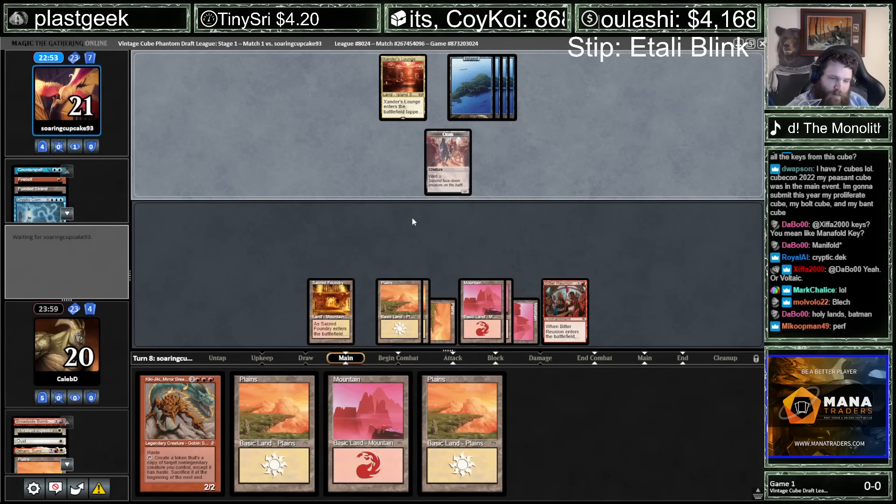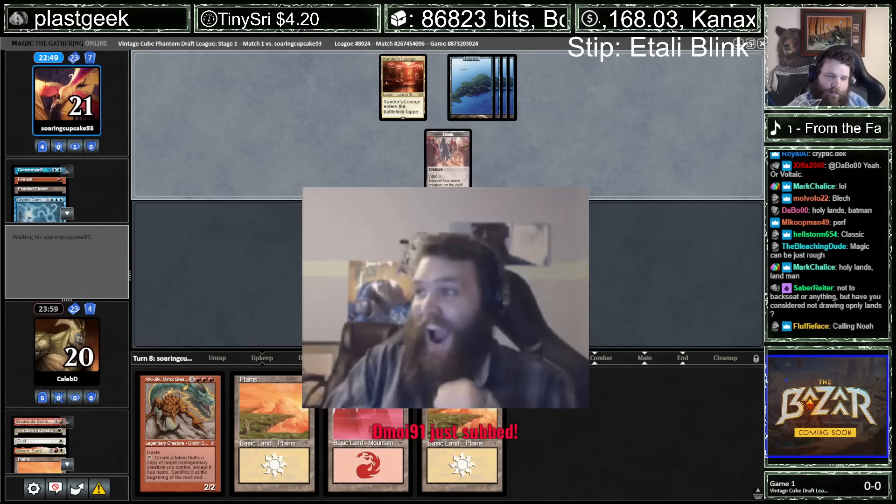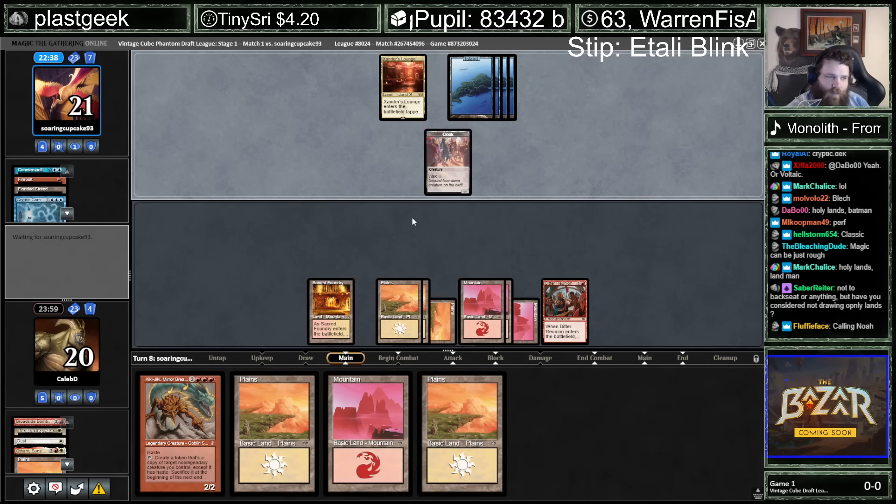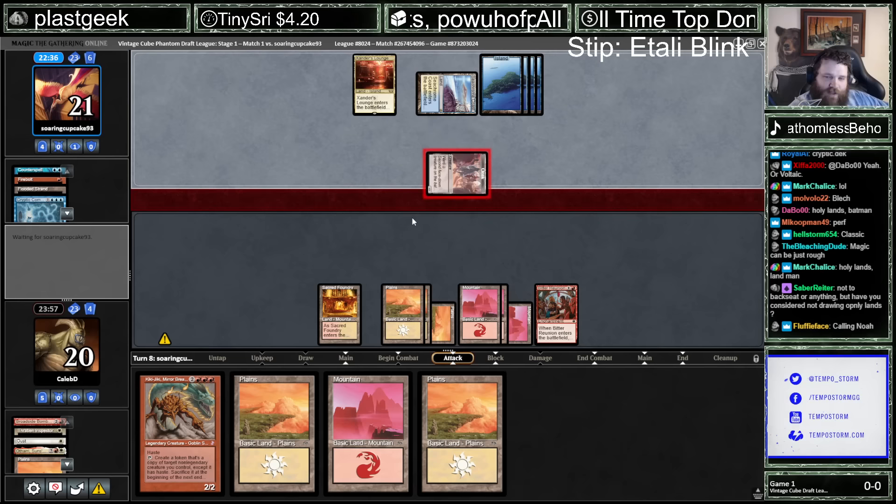Modern Red Decks kept on cutting lands, going lower and lower. Magic can just be rough. It can, every once in a while. But my board's only got six cards there, so I'm sure none of them are any good.